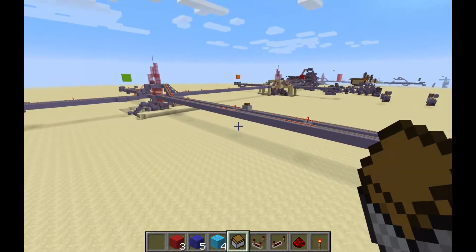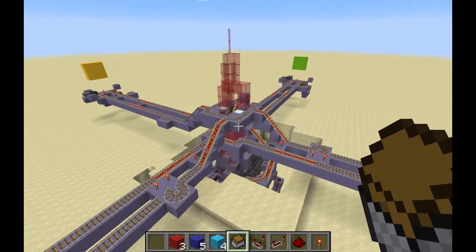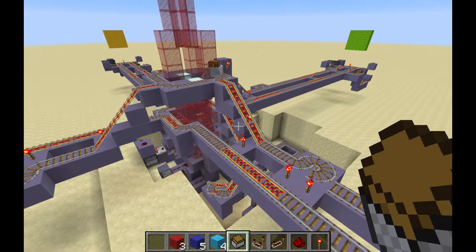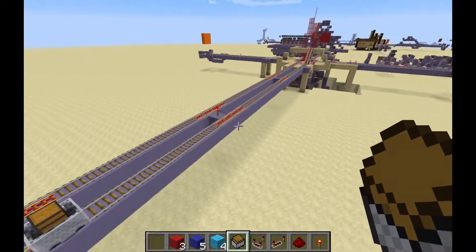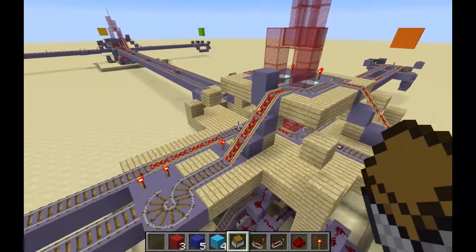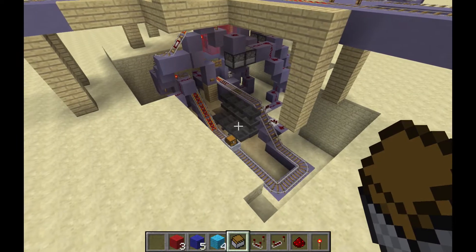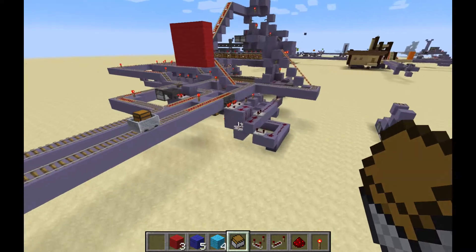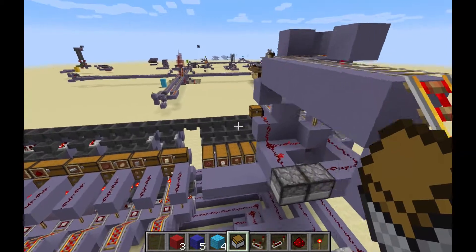Let's follow this first cart. It's gone through the first intersection, and we've got a bunch of redstone dust stations on the way, so this is getting evaluated at the bottom. Now we're at the third intersection — it just got evaluated for destination. Now we're entering Red Base, and it's getting evaluated: it says we're going to store things, so we're going up to the storage area.